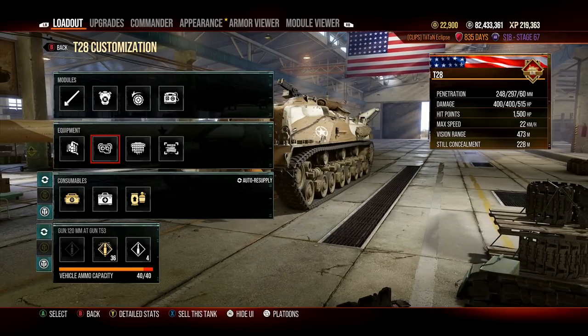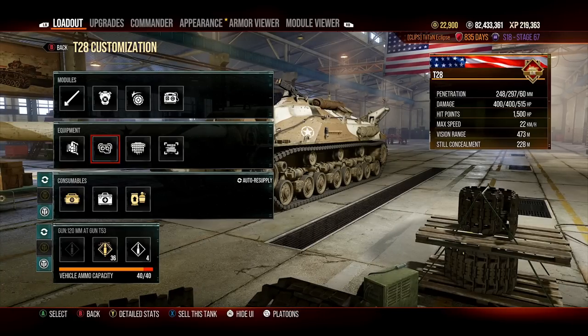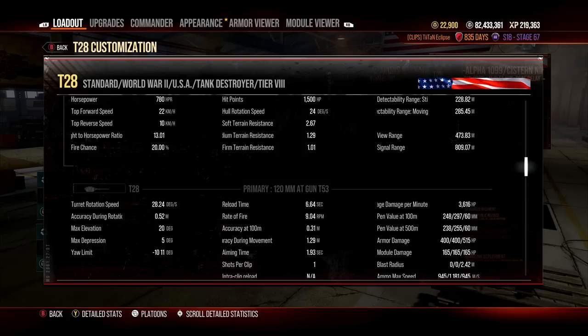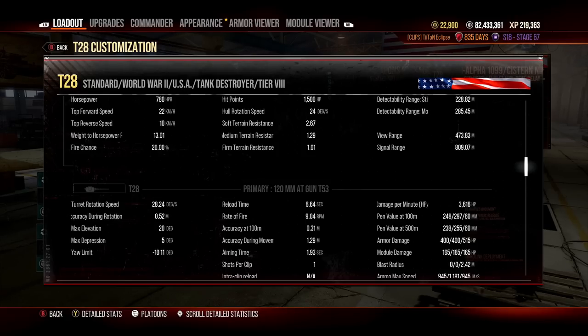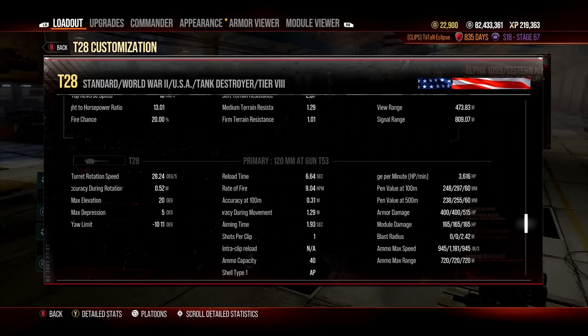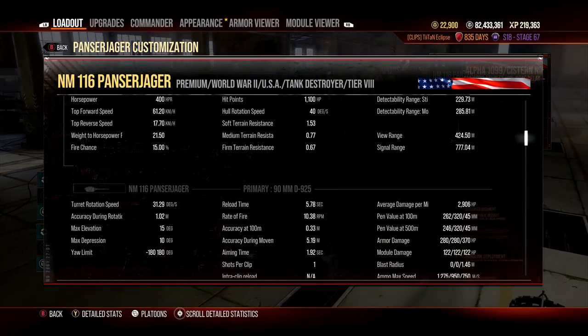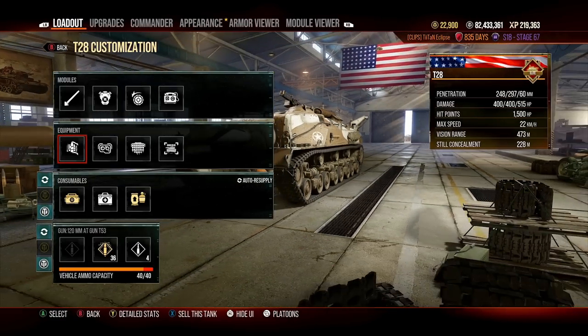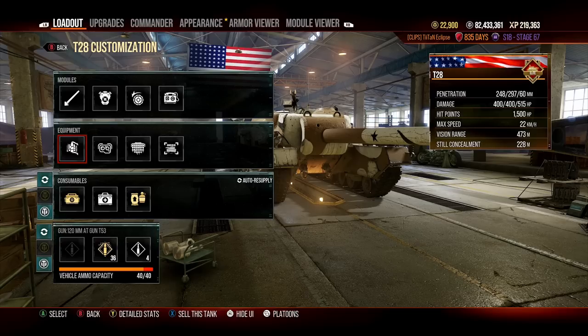When you're stationary it's an even bigger bonus — in the late game you can sit in a bush, see where enemies are coming from, and rip them apart using the main armament, which has a reload of 6.64 seconds for 400 alpha. This gives an unbelievable 3,616 damage per minute at tier 8 — that is unheard of. Even the Panzer Jaeger, one of the most overpowered DPM tanks in the game, only has 2,900.